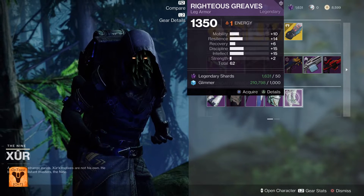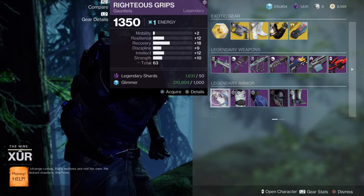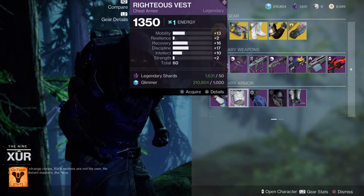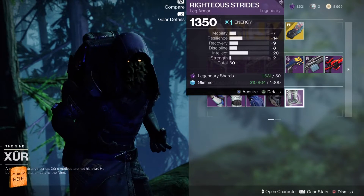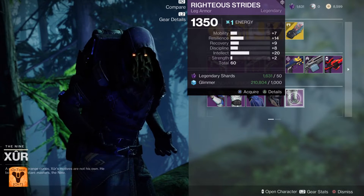Right, let's have a look what the Hunters got. Hunter arms, 63 overall, quite decent resilience and recovery — get that. Chest piece, not too clever on the resilience but still 60 overall, get it if you've not got it. That's a cloak. Helmet, 61 overall, good resilience, bad recovery — don't bother. Legs, 60 overall, quite even spread apart from strength — get them if you could be bothered.